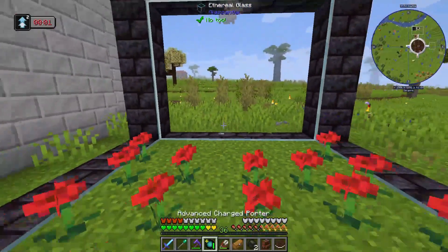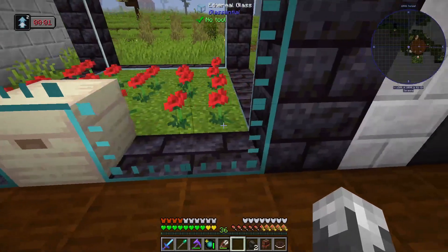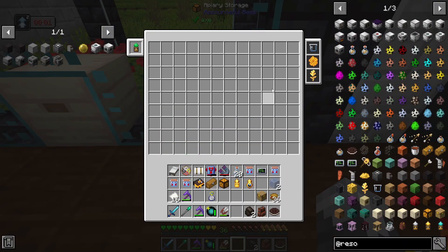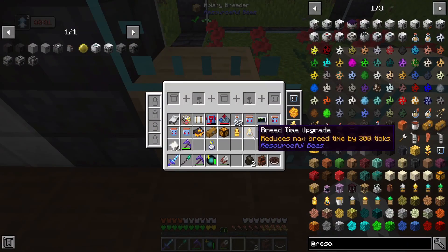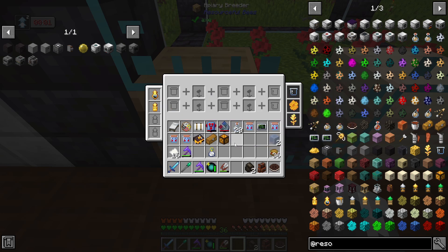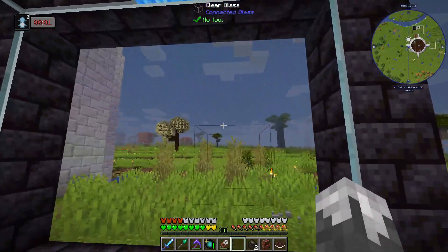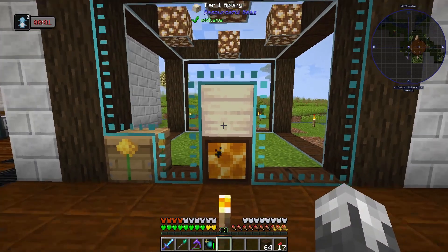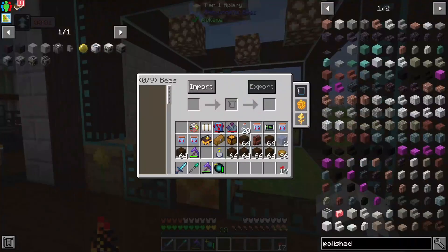Got everything we need. Getting rid of the campfire, placing in our apiary. Adding the storage block and the breeder block so we can access it. Validated the structure but we've got some bad blocks - it wasn't recognizing the clear glass. Also, polished blackstone bricks weren't allowed which doesn't make sense. Swapped out the blocks and now we've got the apiary structure working.